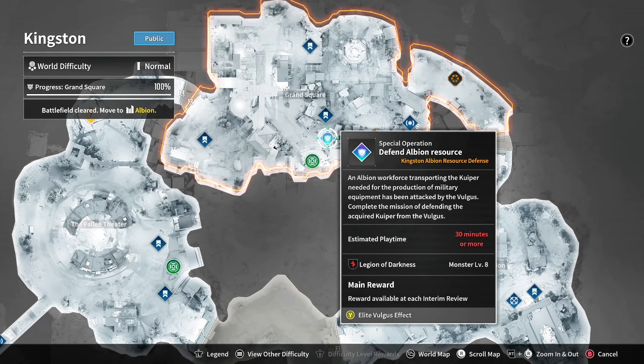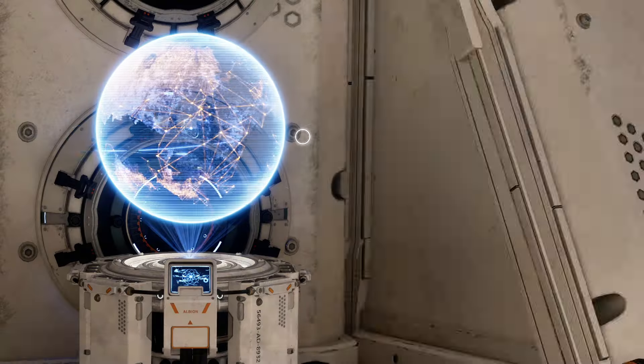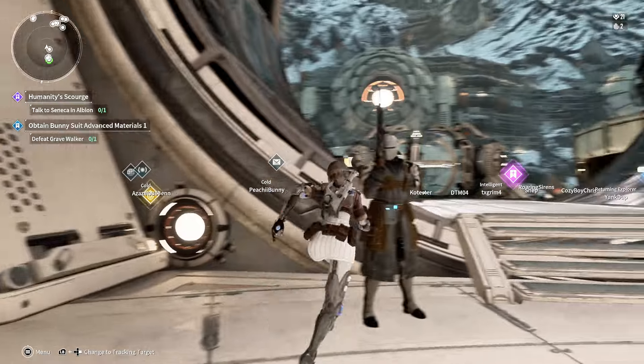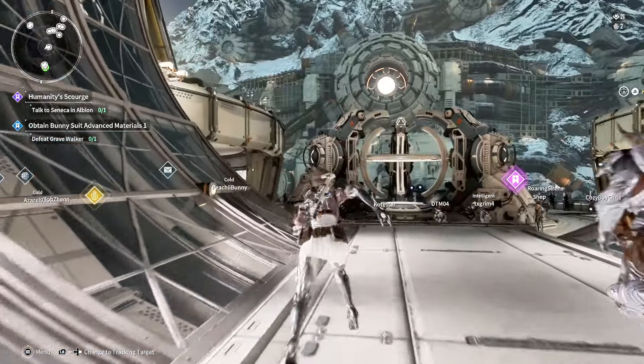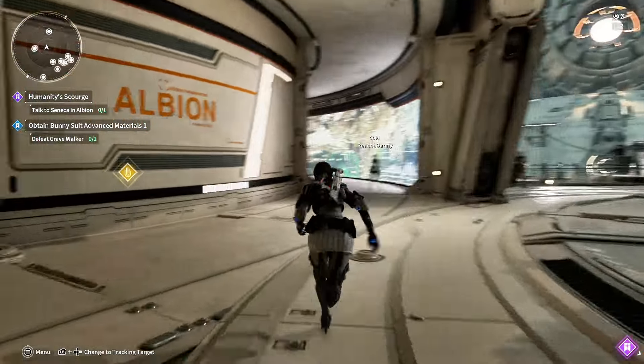Once you get to the Grand Square, that's going to unlock this thing called the Defend Albion resource. Don't stop watching because I'm going to give you tips on how to make this go super fast and how to level up really quick. Once you have that set, if you did your first playthrough, you should theoretically be around level 10.